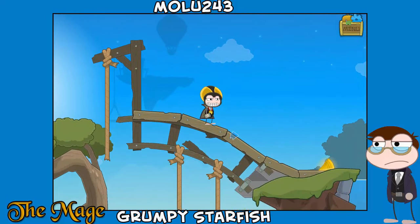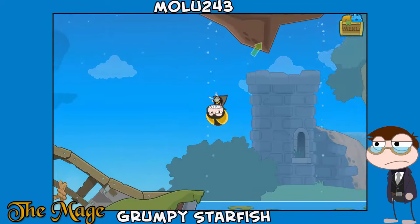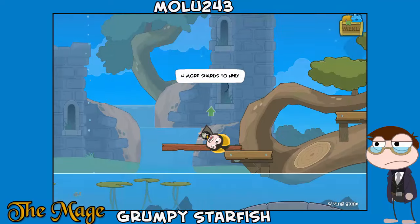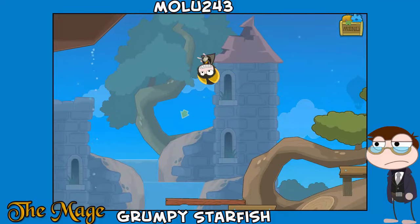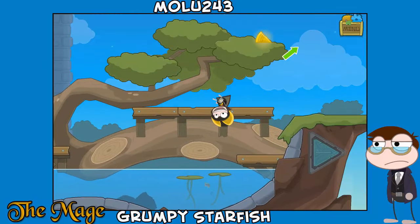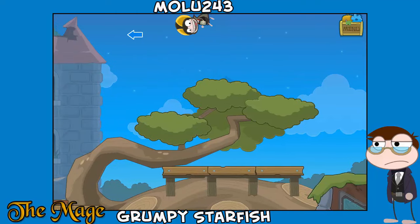We'll get a medallion for completing the Home Island. Six more shards to find. We climb the rope — I know the basics. Five more shards to find — this water section. One more shard — four more shards to find. This thing explodes. Three more shards to find.